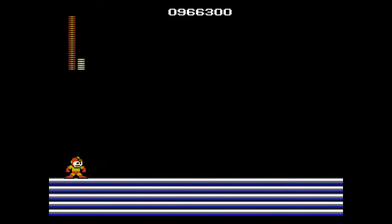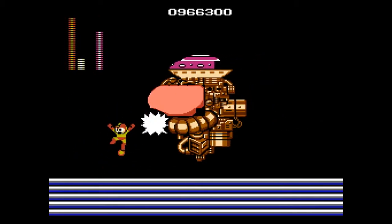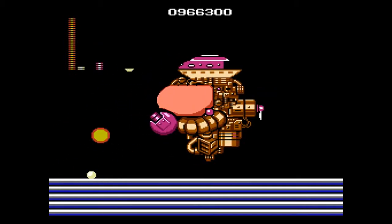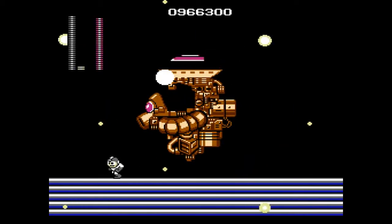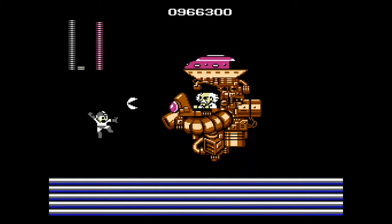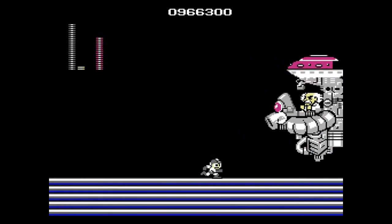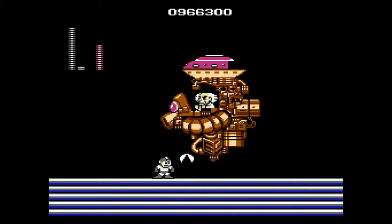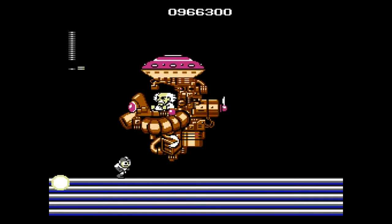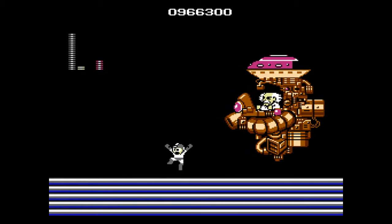Here is the big boss himself. This first form — you have to aim for the cannon, and it's just going to fire at you. I'm using that fire shield. He's going to fire this rotating shot at you, and the way is you just have to bait it out, then run back and forth. I'm using the rolling cutter here because it just does the most damage to him, and you can get like three hits in whenever he's moving back.